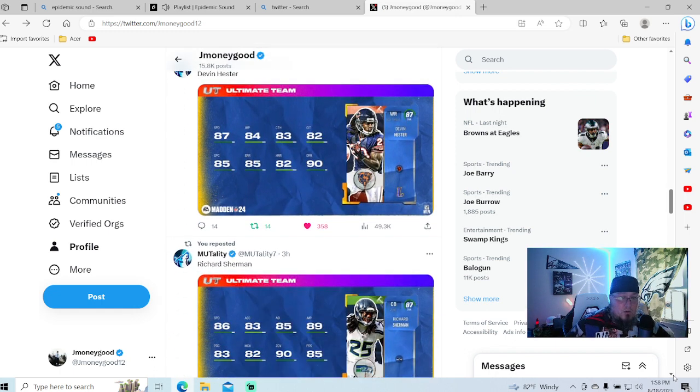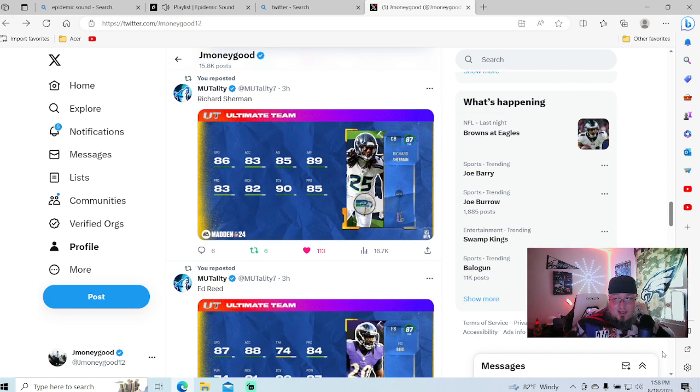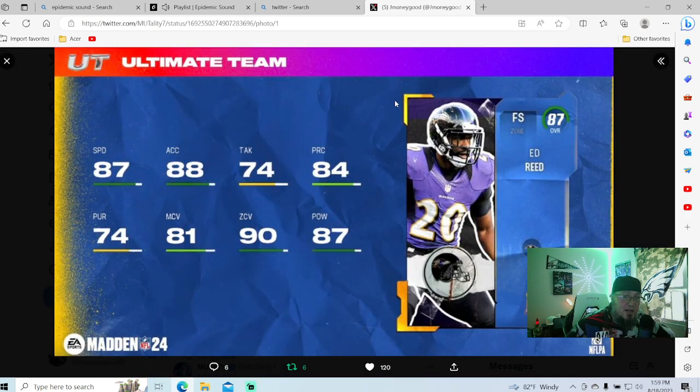That card will last for a while. They all seem to have very high stats. Richard Sherman: 90 zone coverage, 86 speed, 83 acceleration, 89 jump — top tier speed, top tier zone coverage. Richard Sherman looks like he wants to come home to my team. He really does want to come home to the Money Squad team.